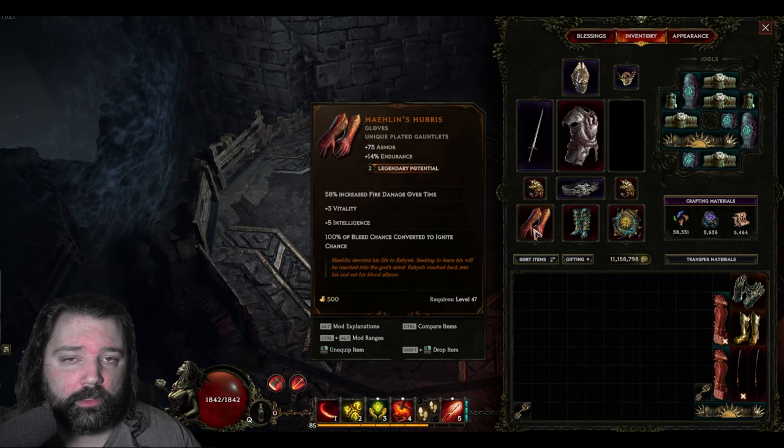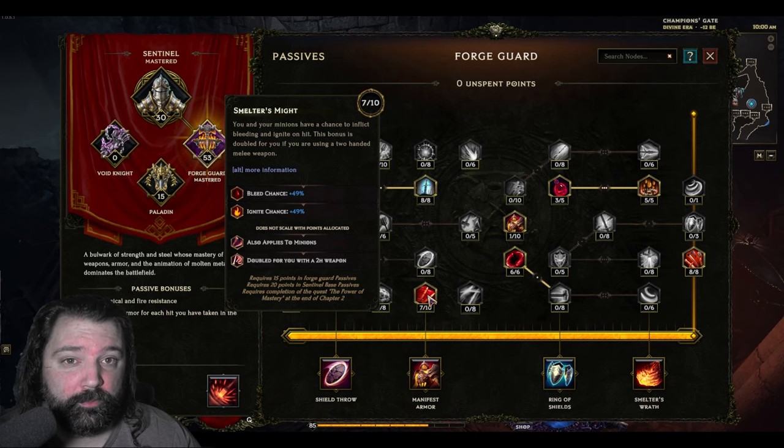Malin's Hubris allows us to convert 100% of bleed chance into ignite, further increasing the amount of stacks we can gain. Pair that with passive talents like Smelter's Might, and you can gain a high amount of bleed and ignite chance without any additional bonuses on your actual gear.